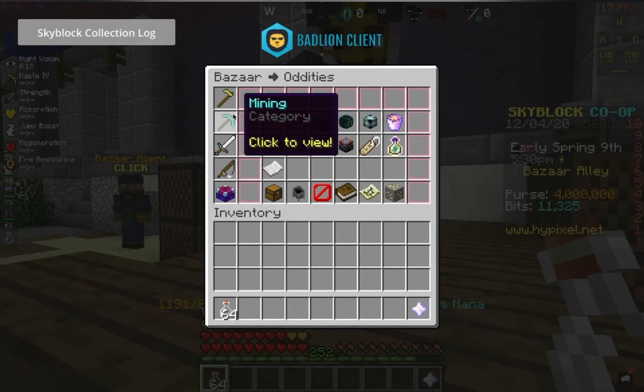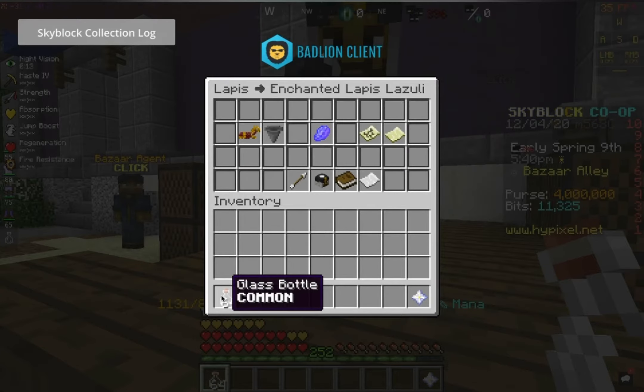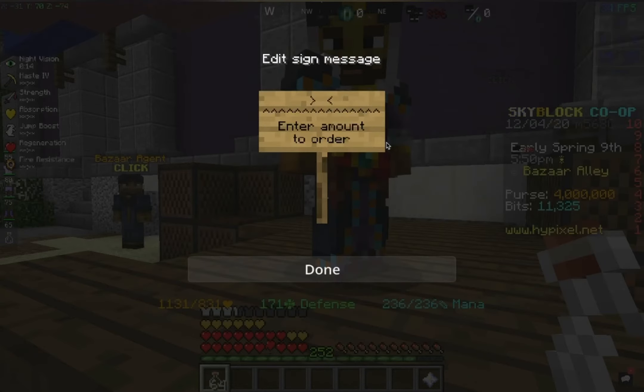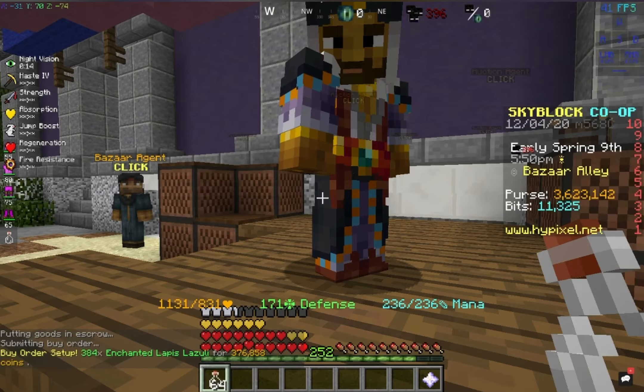What this money making method involves is buying lapis and getting glass bottles either from the witch NPC or by smelting glass and crafting it manually. So let me just buy 384 lapis and I hope this fills.